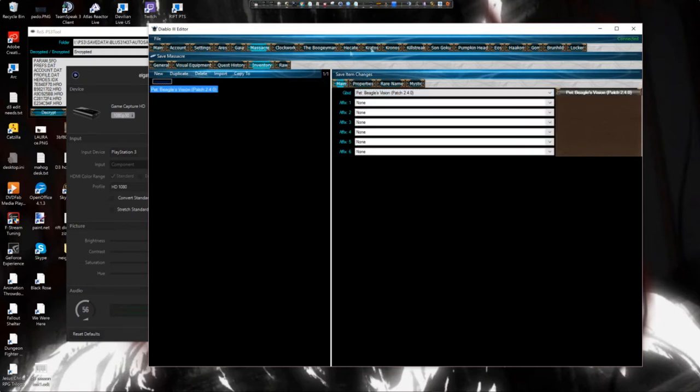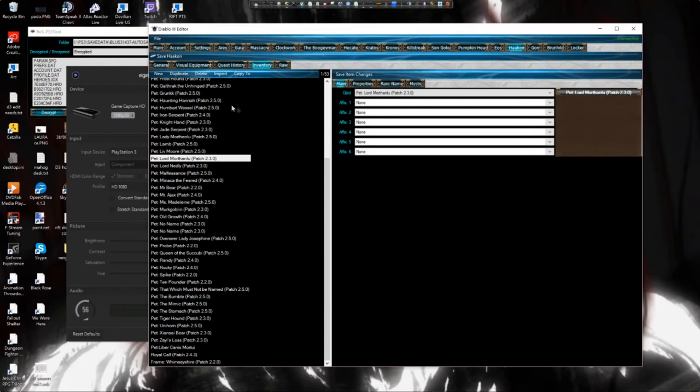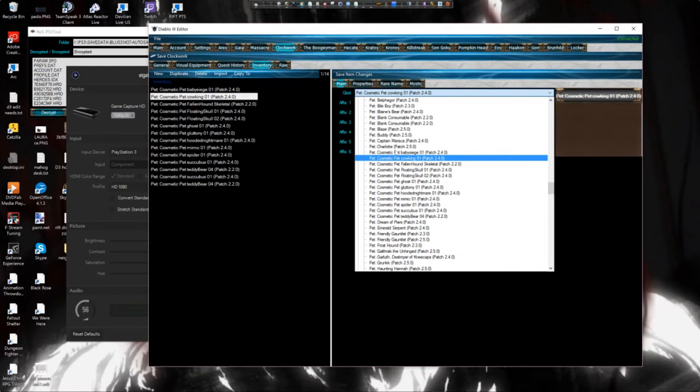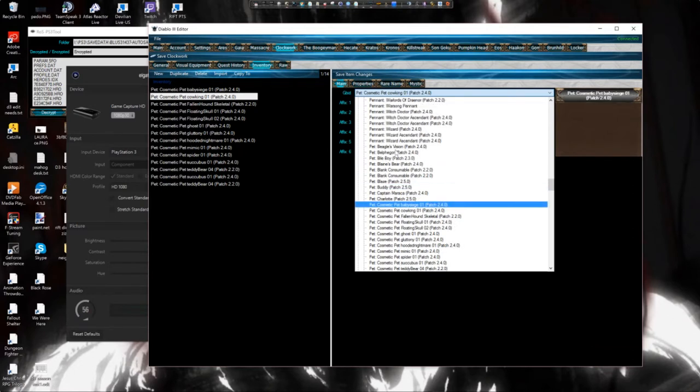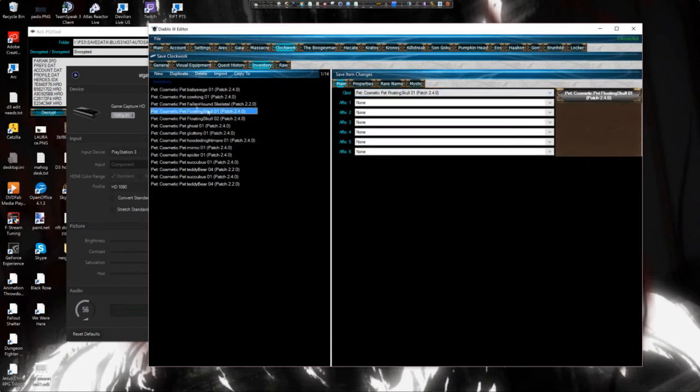Now once you have added all of these pets — this is all the pets I just mentioned — you will go to another character and add all of the cosmetic pets again. Just go to the pet section, Cosmetics, and add the cosmetic pets on a different tab. Once you have done so, make sure you do File > Save All.